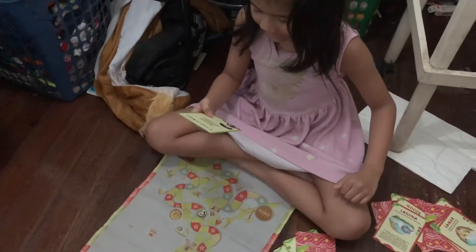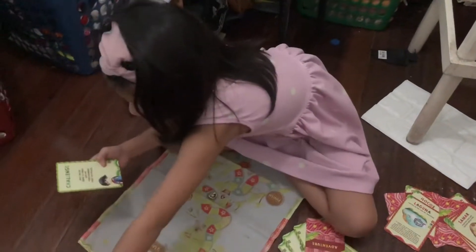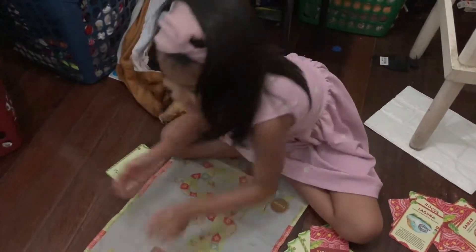I need to get a — roll the die three times and add the three numbers that you rolled. I need this. I need to roll it three times.